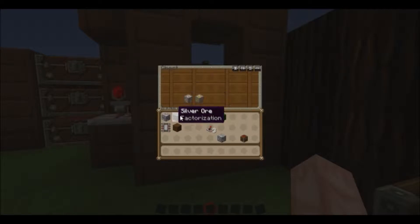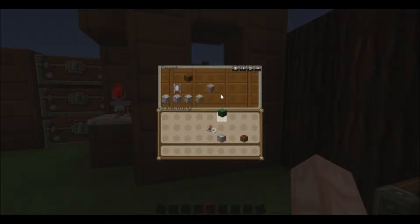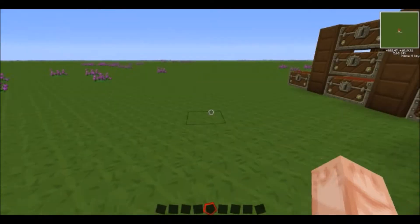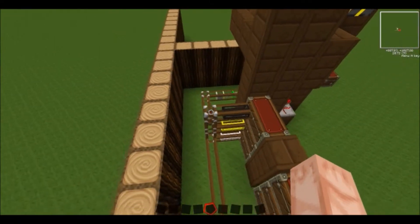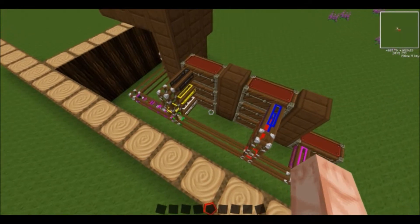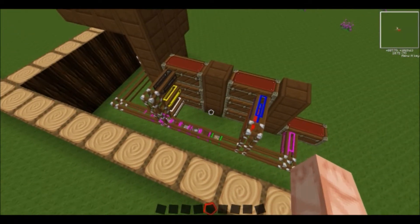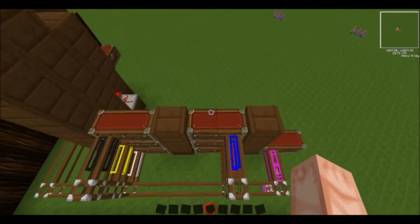Basically whatever you put in this crate chest here is what gets sorted, and whatever's left over you set it aside. I'll show you that later. Basically you use a timer and you just time it — you set it to whatever time you want, how fast you want it to sort. It will go to the specified colour, that's why it's got the out-rings around it — purple, green, and stuff like that around different colour rings.